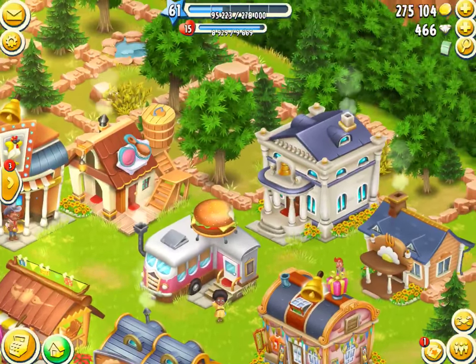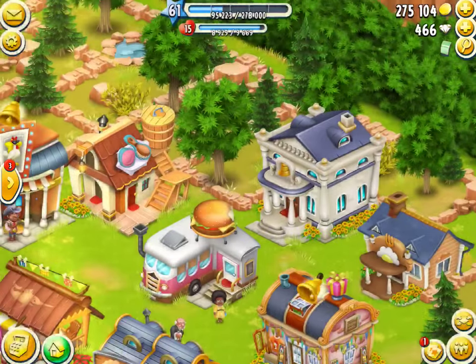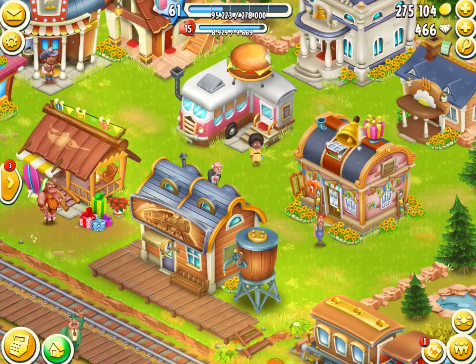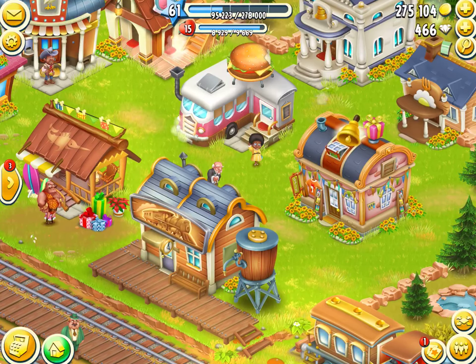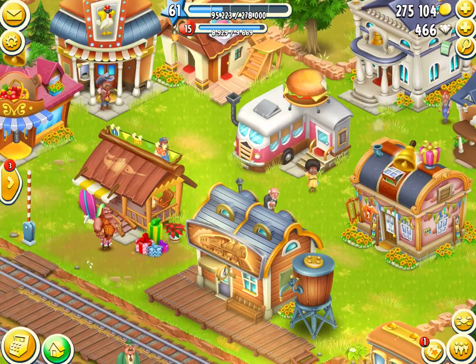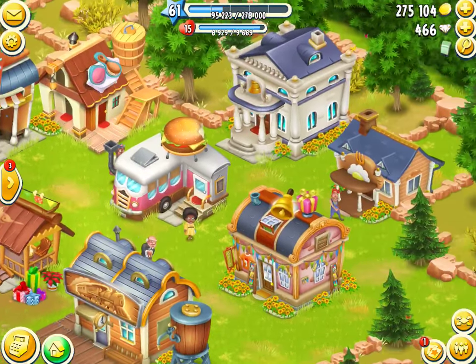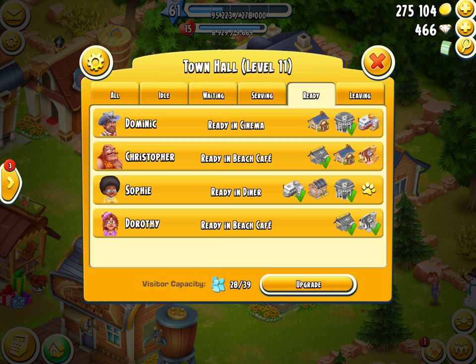When you try to stack a town, you have to operate the town from the Town Hall. If I click on this diner, I'm going to release the lady standing in front of the diner, but I may not want to release her. So you can't operate the town by clicking on the buildings — you click on the Town Hall and operate everything from that screen.